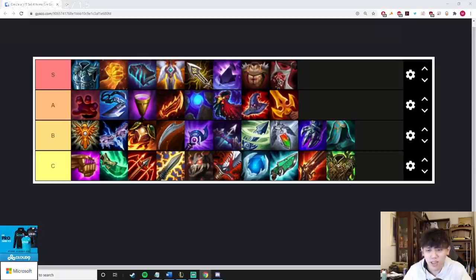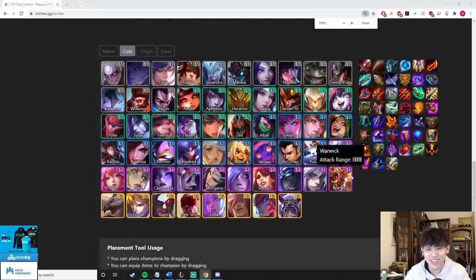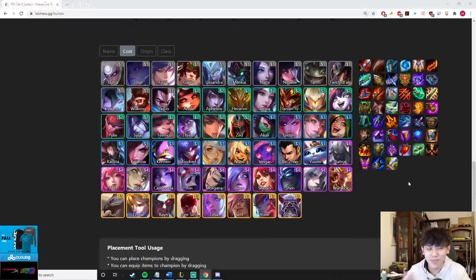Warmogs just sucks — it's good on Yone I guess, but if anyone ever slams a Warmogs it's actually a grief because you're using one belt for Morello and one for ZZ Rot. Now that I have the tier list done — again for item slamming, check out the other video, it's actually good content. I'm going to move on to the champions.